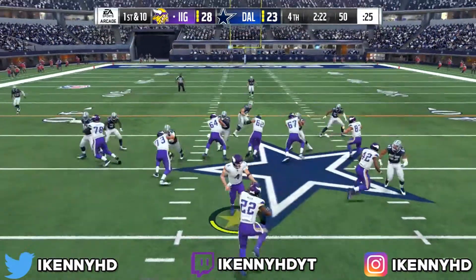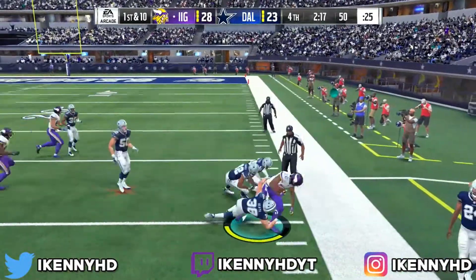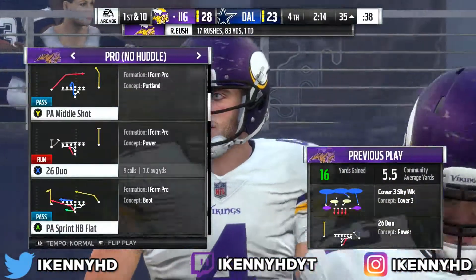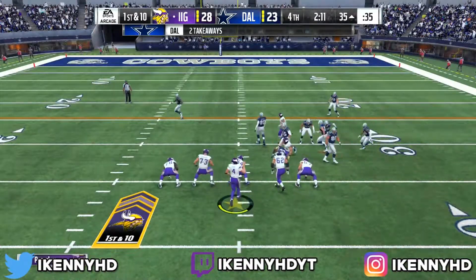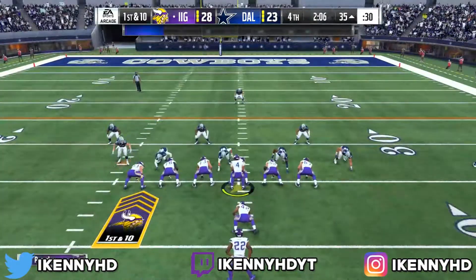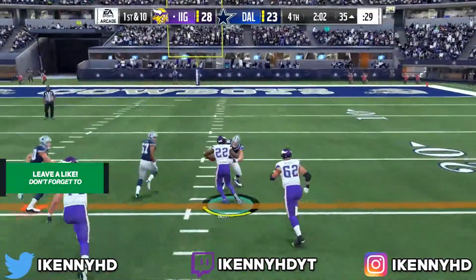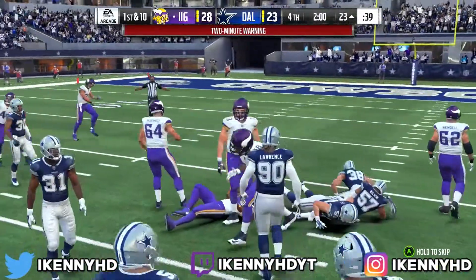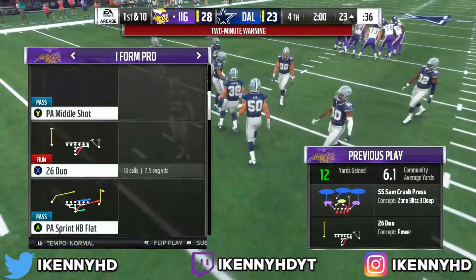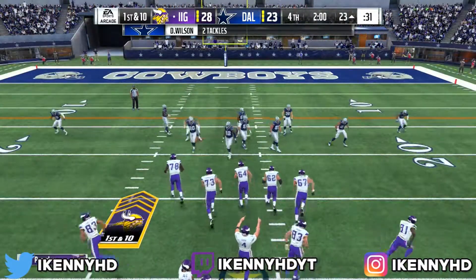This running tip is effective for everyone because this running play is really good. As you can see on the screen right now, I am the Vikings playing against the Dallas Cowboys in my Ultimate Team. The first play right here is good — look, watch this. That was Reggie Bush. I used him, and as you'll see in the gameplay later I messed up on this play, but this play is the 26 Duo and it is amazing.